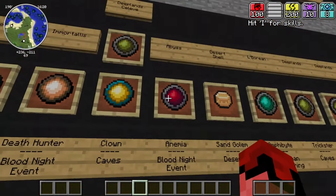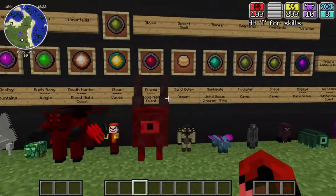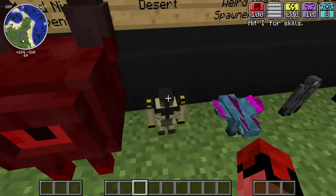Next up are the Anemia mobs. These also spawn in the same event as the Death Hunters - the Blood Knight event - and they drop Visceral stones.